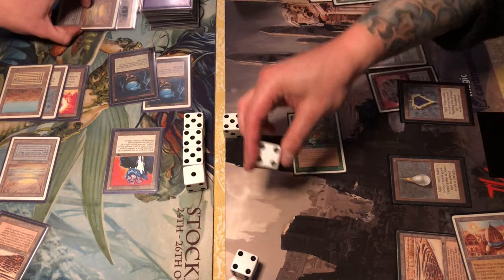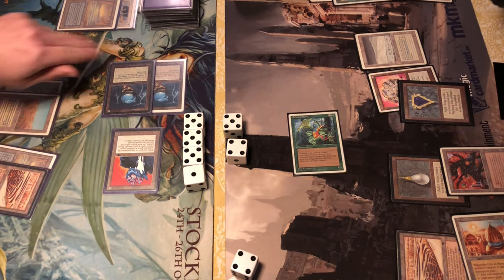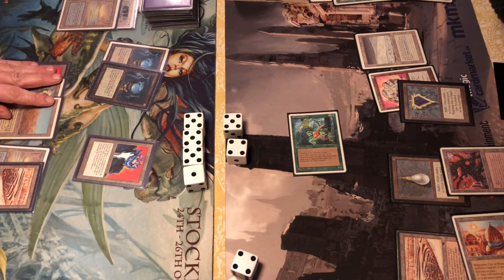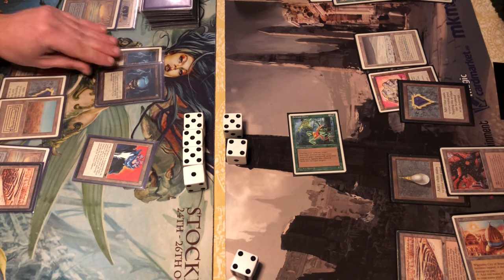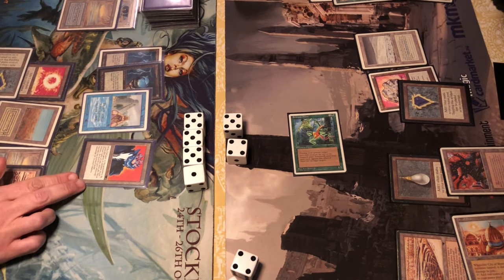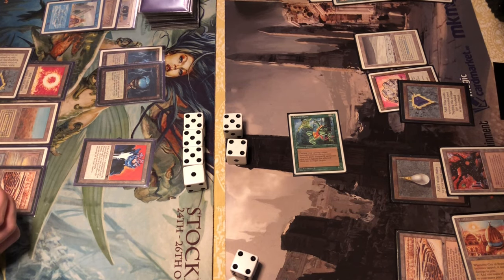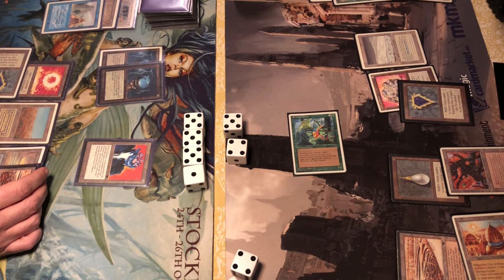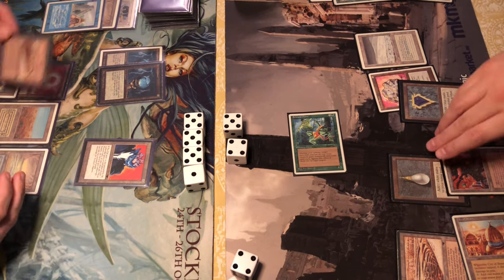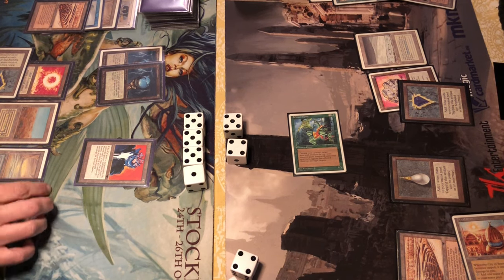In his upkeep, tapping the Ernham Djinn and City of Brass — he takes a point of damage from the City of Brass and can't use it in his main phase. Armageddon plays a Factory, so he has two creatures now, but Skynet is grinding slowly into a control position, keeping him locked down with the Icys and getting in with Su-Chi. An Ancestral Recall — a very lucky draw, getting ahead in cards after both players have emptied their hands.